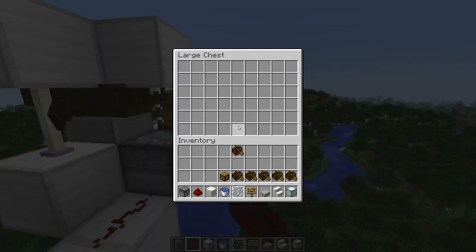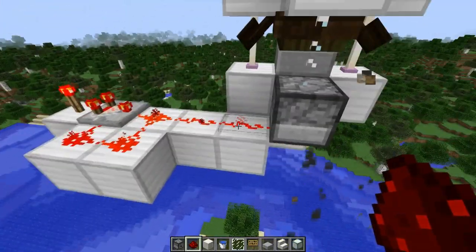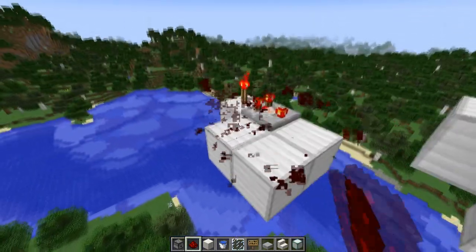Donc maintenant on va se give des dark oak boats et remplir les double chests. On remplit les double chests de magnifiques dark oak boats. Une fois que tout est rempli, on connecte avec un petit truc de redstone le dispenser et on attend que tous les bateaux se mettent en place. Ça va relativement vite. Quand ça fait tic tic tic c'est qu'il n'y a plus rien dedans, donc on peut casser tout ça — ça ne sert plus à rien, c'était juste pour l'initialisation.